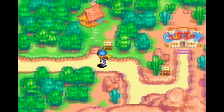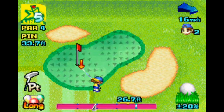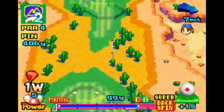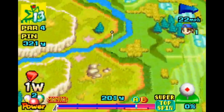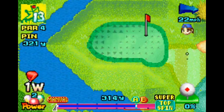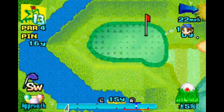You start with 4 courses before the story mode has you unlock more. There's the traditional US Open style course, the tropical course with lots of water hazards, the desert course with tons of sand traps, and the western-styled course with lots of tall grass and rain. Each course requires different strategies — some demand you to be as precise as possible and avoid the hazards, while others you've got to go for distance.